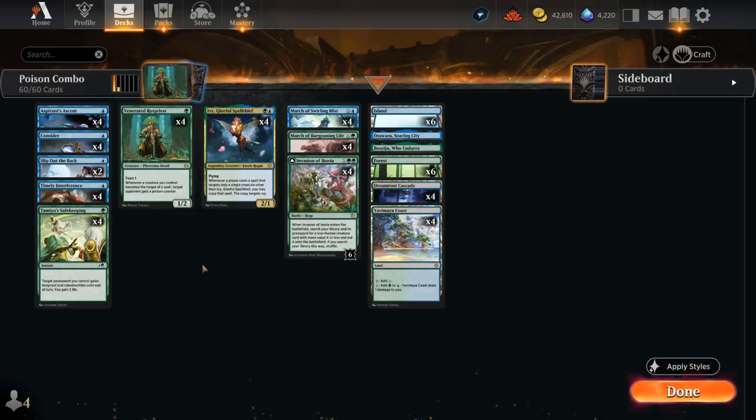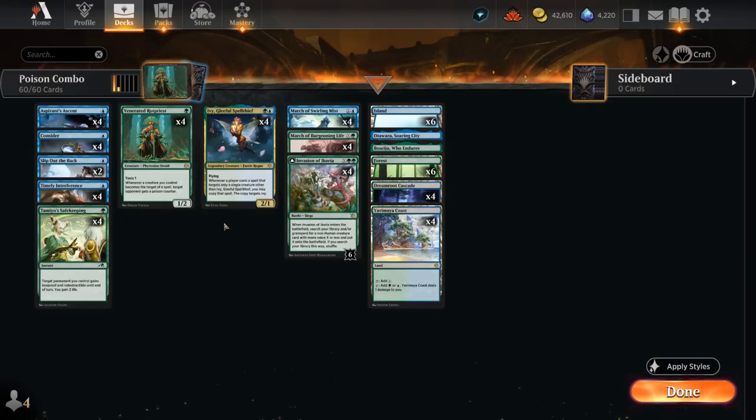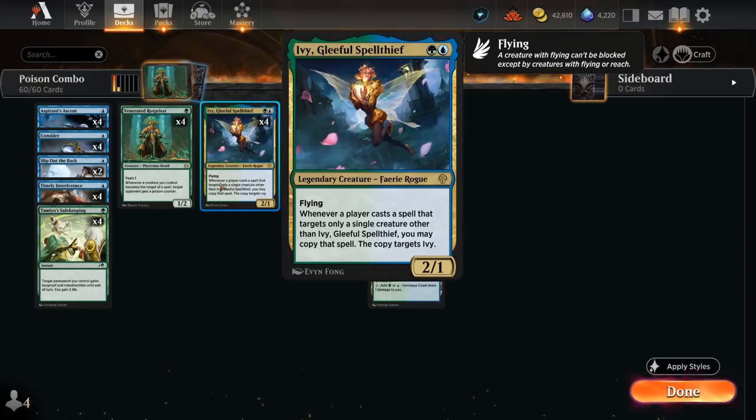But now we've got a very important addition since March of the Machine. Invasion of Ikoria can help you find your Rotpriest if you cast it for X equals 1, so it's only 3 mana to put another Rotpriest straight onto the battlefield. It can also cast it for X equals 2 and potentially find Ivy, Gleeful Spellthief.